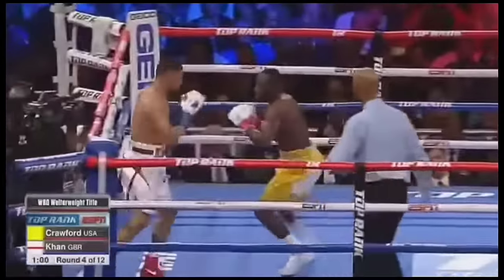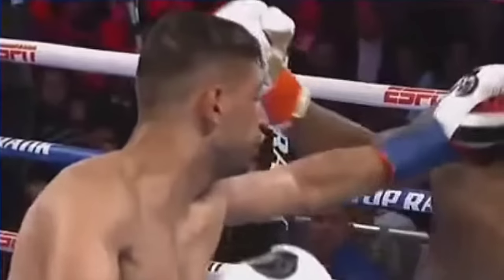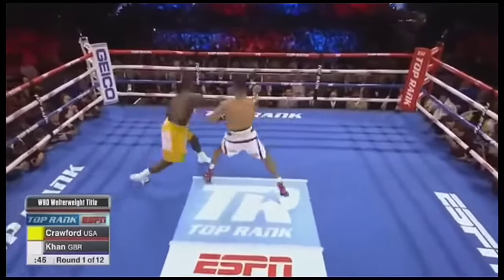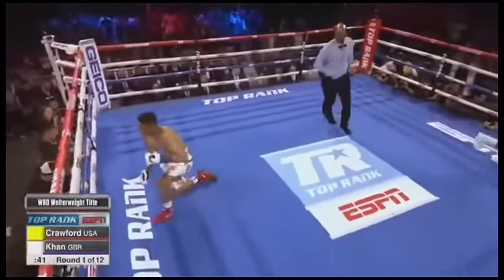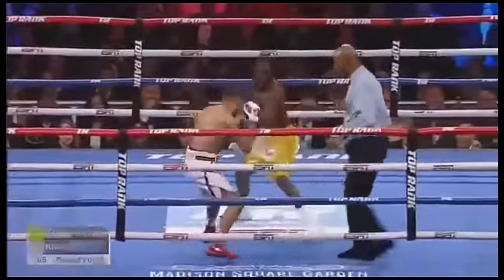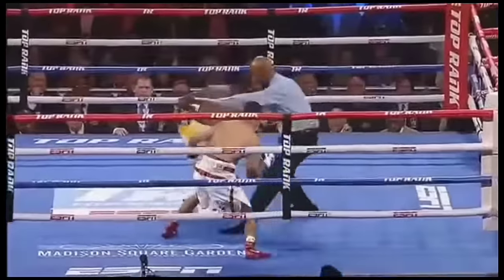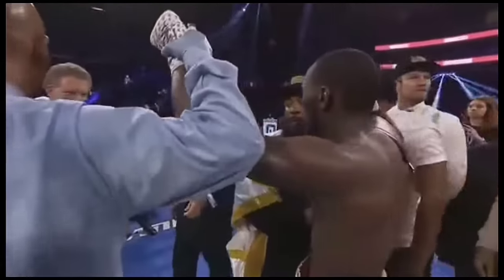All set up by the body punches from Crawford. There's the body — body goes upstairs — says that was low, does Khan. Crawford lands a beautiful chopping shot right down on the chin, then he's able to set up his combinations. He scores a knockdown. Crawford another right hand and Khan is wobbling again, trying to stay up. End of round one.